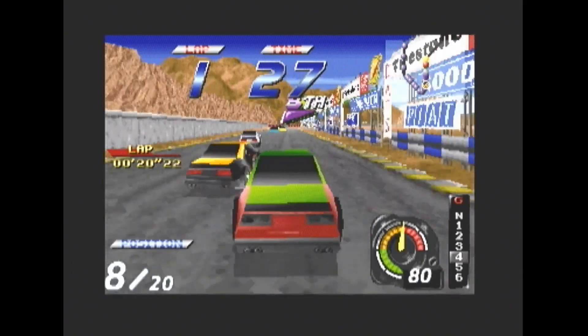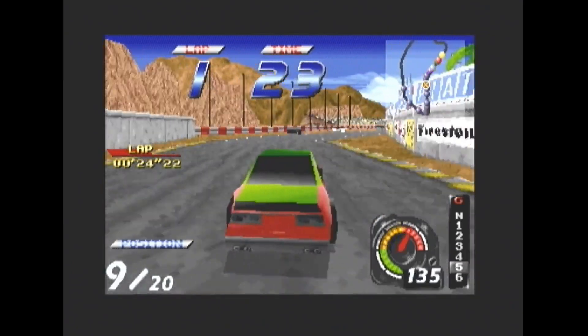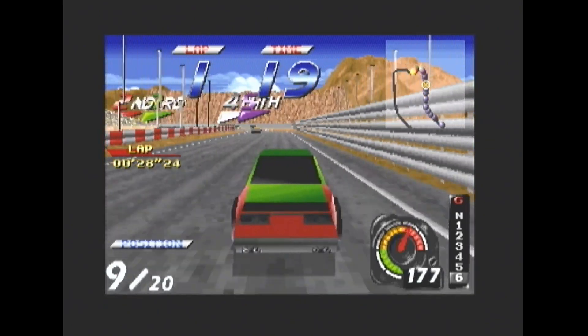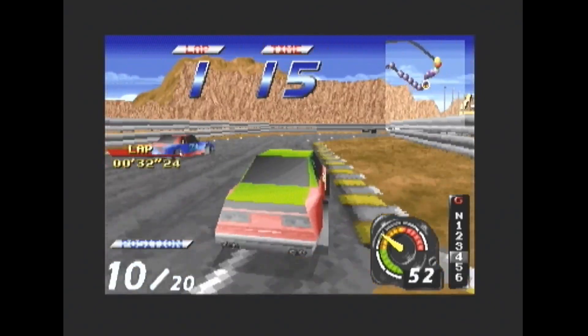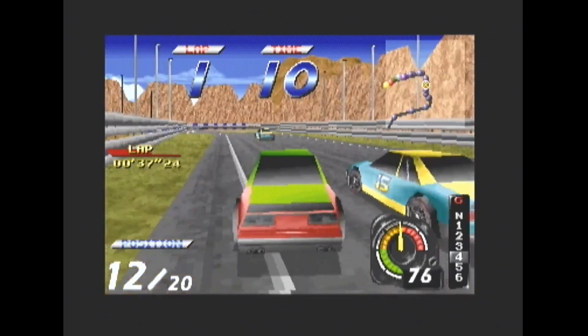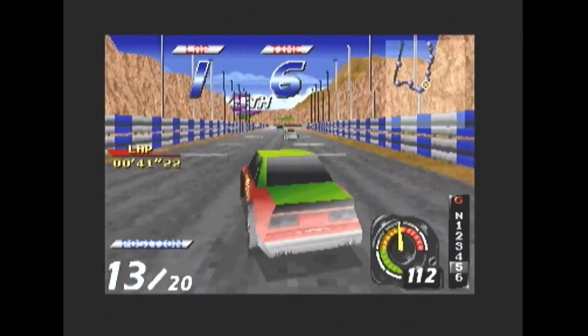There are quite a few adverts on the side of the road — a bit of in-game product placement right here. You can actually see the tyres spinning from behind, which is quite an unusual effect for a racing game. Looks quite polygon-y.